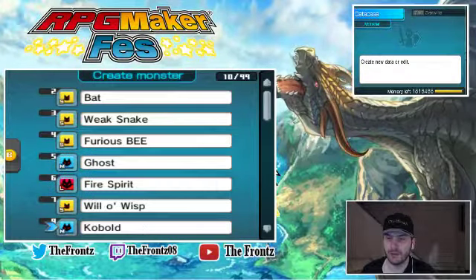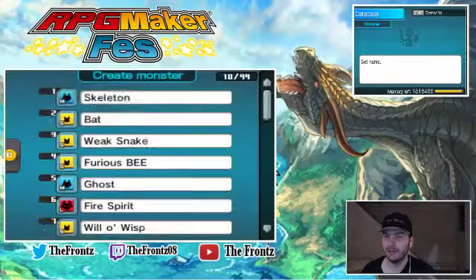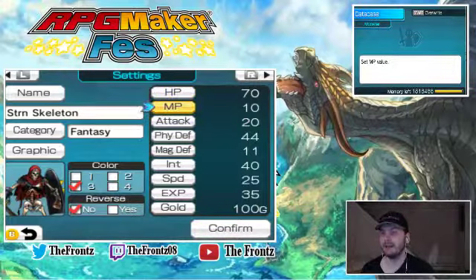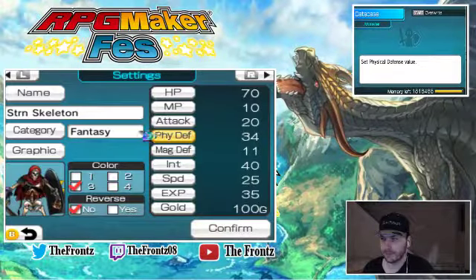So right now, as you saw in the last episode when we got to level 4, we were able to take on the will-o-wisp, but the skeletons — which we named strong skeletons — we could not. We have HP of 70, MP of 10, attack of 20, physical defense of 44 — we'll put that down to 30. Actually we'll put that down to 34, see if that helps any.